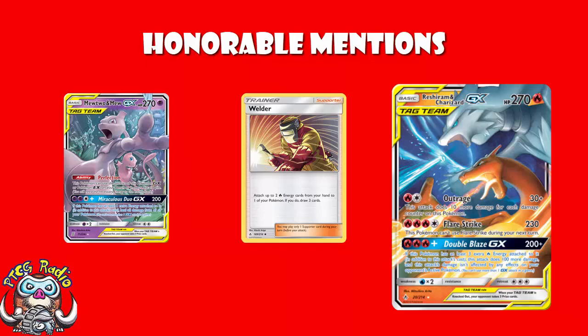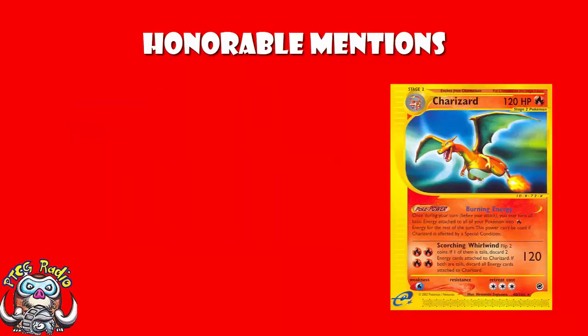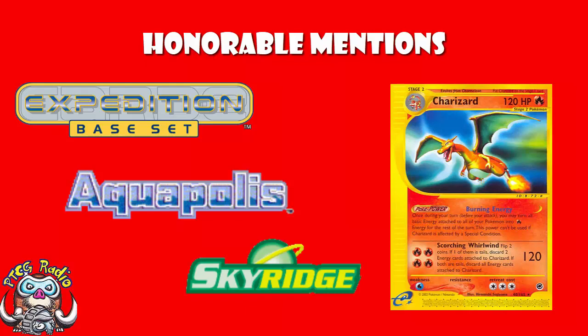The other honourable mention is the Charizard from Expedition. This is a weird one — it was never good, but it was supposed to be good. We had three e-reader card sets, so-called because there was an e-reader for the Game Boy Advance where you could swipe the cards. The sets were Expedition, Aquapolis, and Sky Ridge. We were supposed to get an e-reader format with those sets, but it never actually happened, so Charizard was never good.